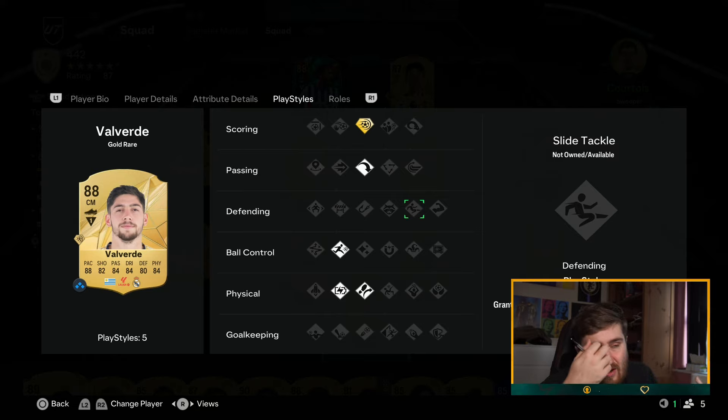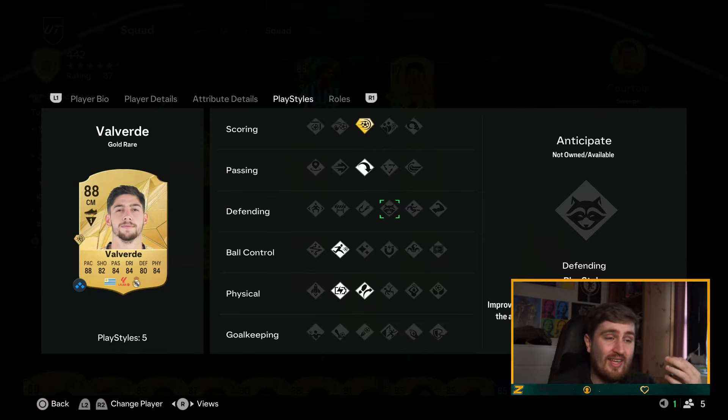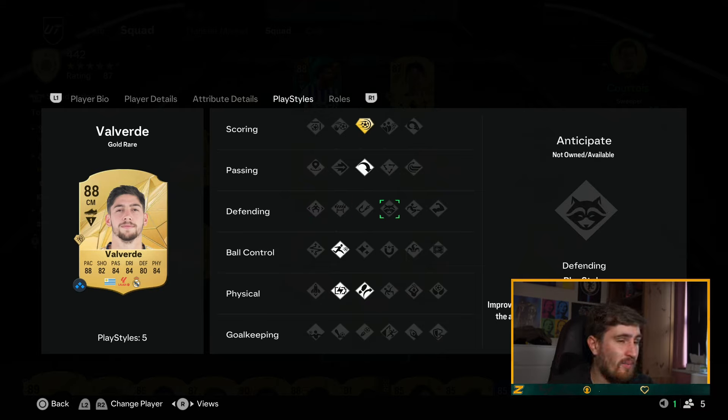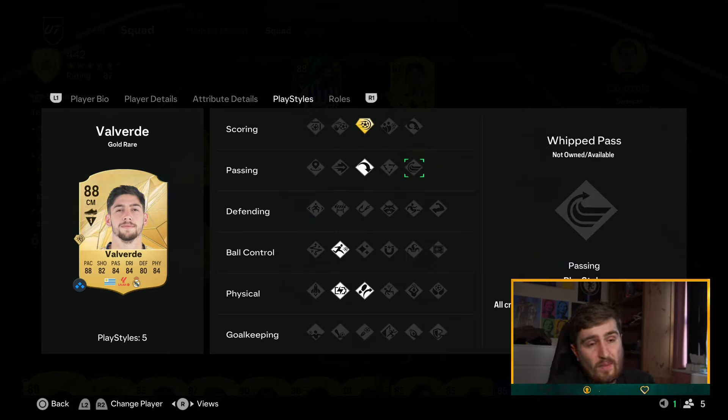Slide Tackle I don't really care about — I'd rather have it than not, but it doesn't make much difference. Anticipate is good but not as overpowered as last year — last year without it you couldn't tackle, whereas now tackling feels a bit too good already, making Anticipate less valuable. Still good, still like it. Intercept is pretty good this year — Bastoni has it and I notice it against defenders who have it. Block is good, not overpowered, pretty balanced. Jockey is similar; if I had to pick a defensive play style it'd still probably be Anticipate, maybe Intercept.